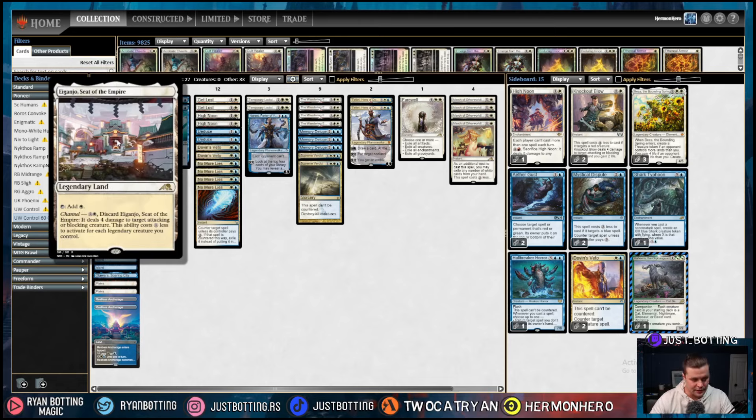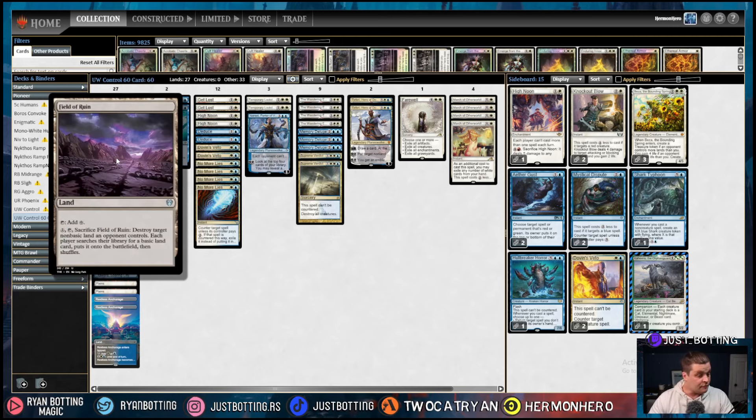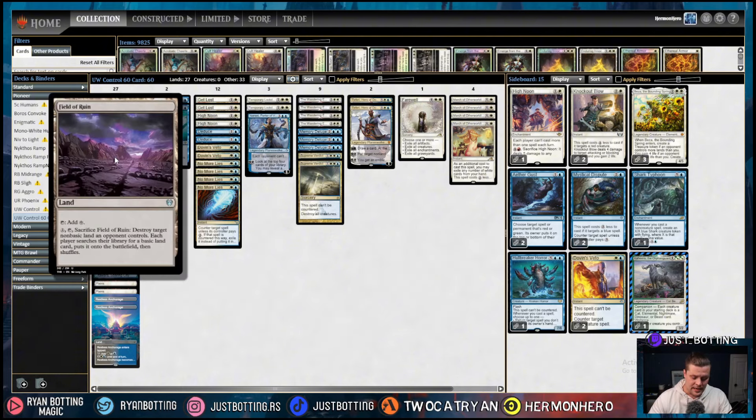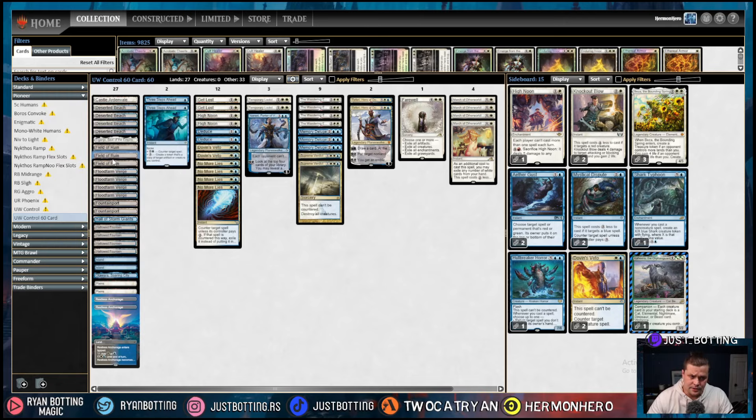Otawara — mostly just because it's free. These spell lands are very powerful. Field of Ruin is excellent in this deck because we always want ways to use our mana, and there are a lot of really powerful lands both in the mirror match and basically against every deck. Being able to destroy those while using our mana anyway is pretty strong.